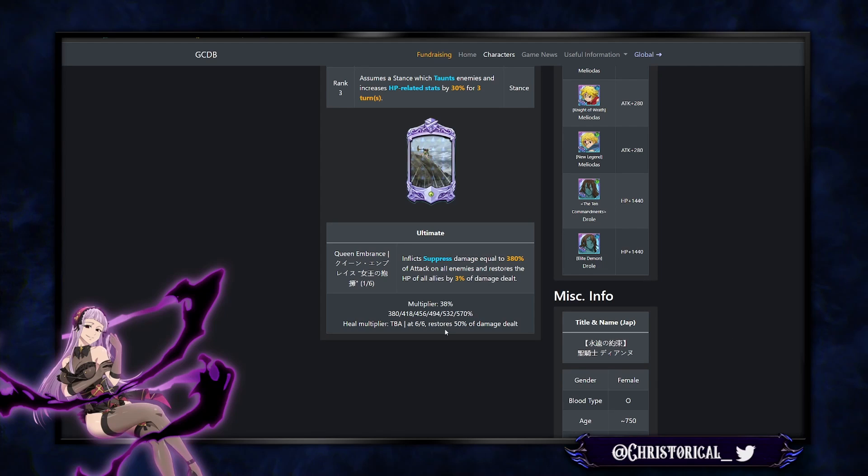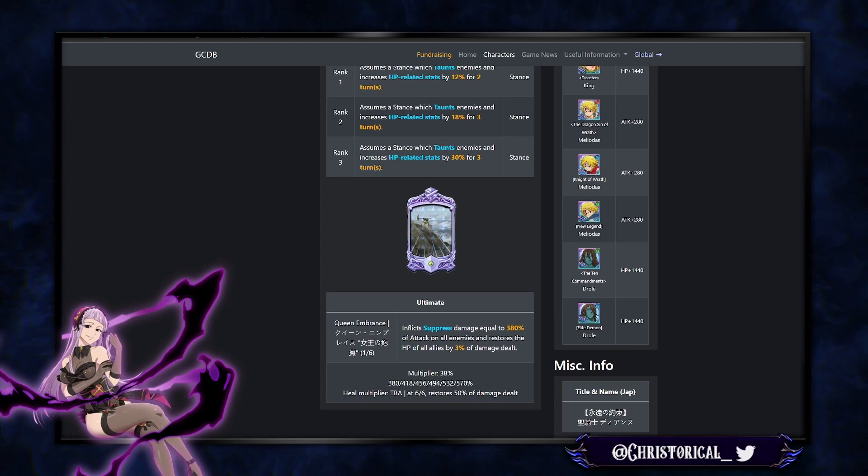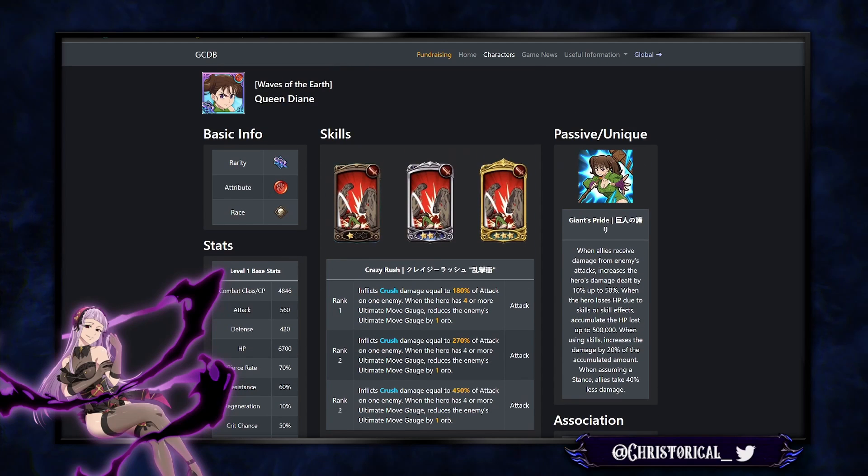The heal scales at 6-6, restoring 50% of the damage — that's typical festival scaling with ult levels. Always 6-6 units usually have a different ability. This is actually a little better than what's been happening in the past. Trader Mellies, for comparison, just scaled really hard.